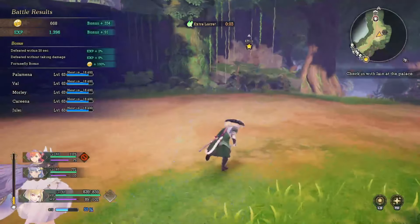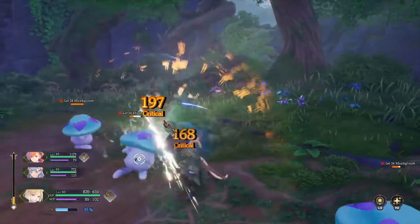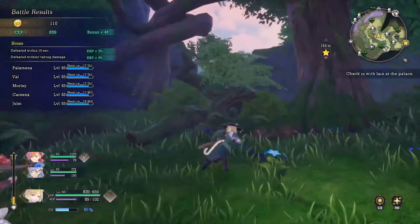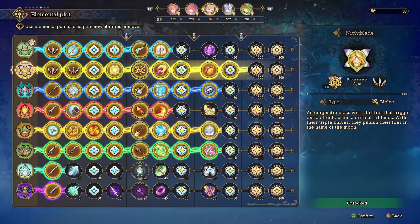I never really utilized Unparalleled too much because Morley was never the last one standing. But if you're not running Val or having issues, Demolish will increase damage by 70% when Morley is the last party member standing — that could come in handy, but it's not something I ever used too much. Mostly everything before Demolish is good for Samurai in my opinion.